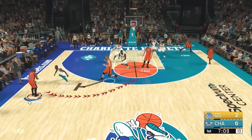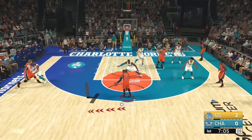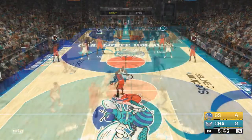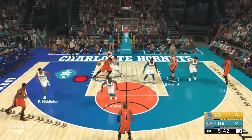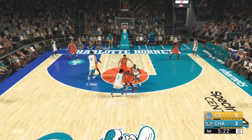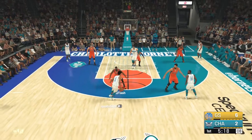My opponent is the Charlotte Hornets — beautiful court that they have. His first two picks he took Kemba Walker and Chris Middleton. It's funny, he could have lost Kemba but he redrafted him with his first pick. I think he had like the 10th or 11th pick in the draft, so he redrafted Kemba, and in the second round he took Middleton. So he has a default Hornets roster with Kemba Walker and Middleton.